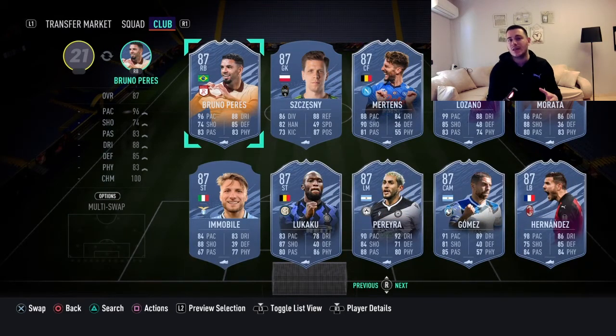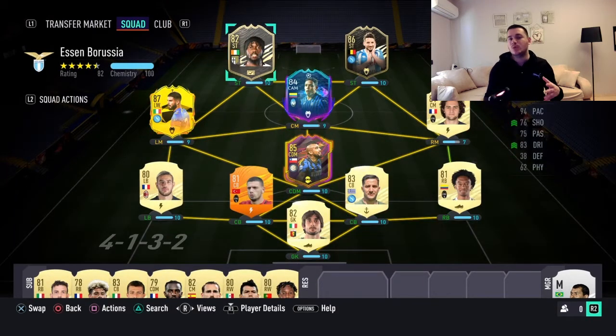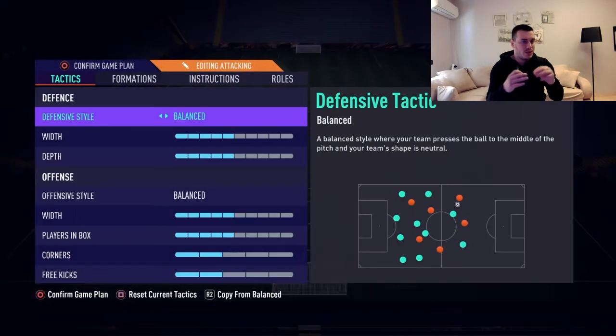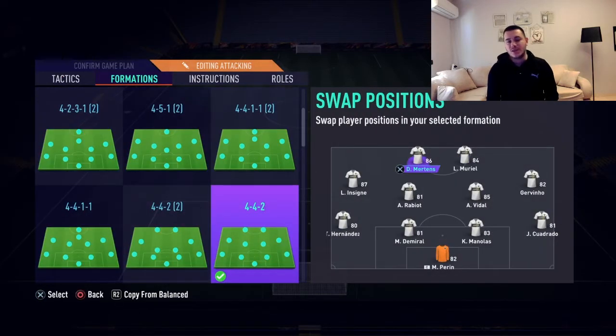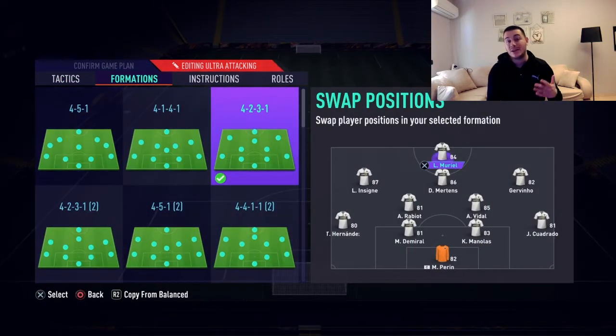This is me just putting together a team for 200,000 coins, mostly for people who are struggling to build a team or want to build a Serie A team but don't know which players to buy. This is not the team I put on paper the first time — I did make changes along the way. The 4-4-2 is going to be the main formation, with Mertens and Muriel forming the attacking duo, Insigne left mid, Gervinho right mid, Robbio and Vidal center mid. A 4-2-3-1 will be another option.